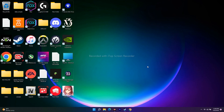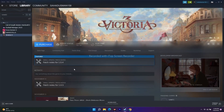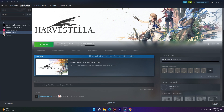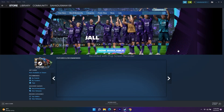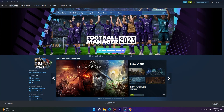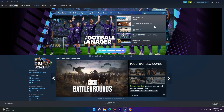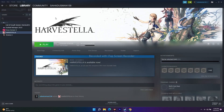Hello guys, welcome back to Good Show Tips. In this video we're going to talk about how to fix Harvestella not launching, crashing, UE4 fatal error, black screen, freezing, and stuttering on your PC. As you can see, I have the game on Steam and it is available, going for around 2999.